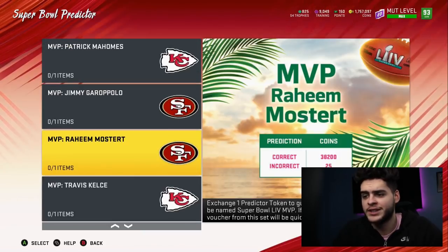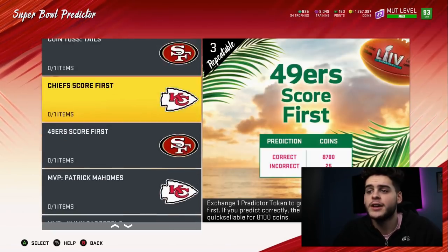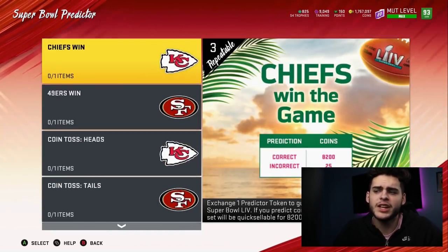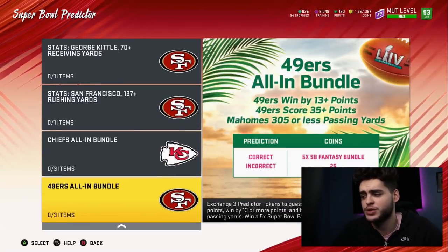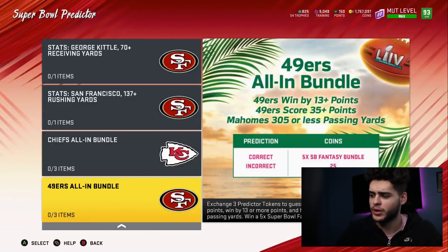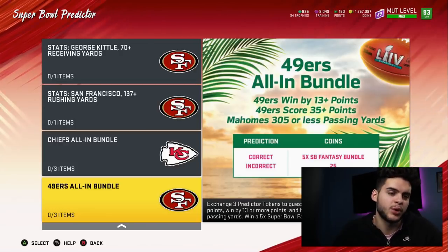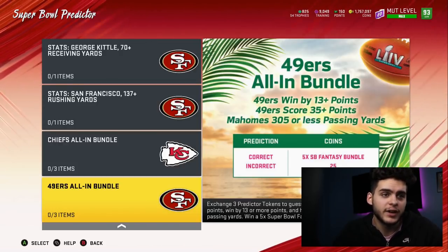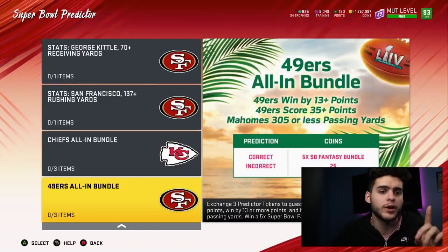For MVP, I think Mahomes MVP is a safe one, although not a lot of coins. Raheem Mostert MVP is a safe one as well — I think that's a good chance. If you want to play it real safe, I'd recommend you do the all-ins just in case, because those five-times Super Bowl fantasy bundles are huge. You can get 10 total packs — well, you can't get both, it'll be one or the other, so that's five packs. That is huge.